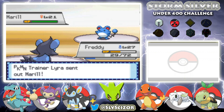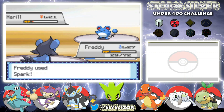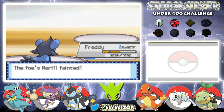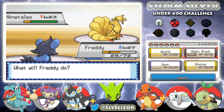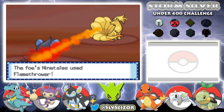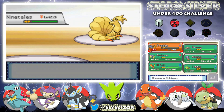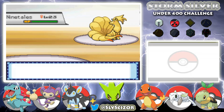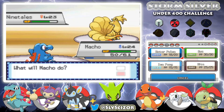Next is her Marowak — we should be able to one-shot with Spark. Lyra is not the smartest. Nine Tails next — Night Slash might kill. How does that thing have Flamethrower already at level 23? Unless she got it from the Game Corner. Macho uses Water Pulse — she Safeguards, and Water Pulse does nothing.